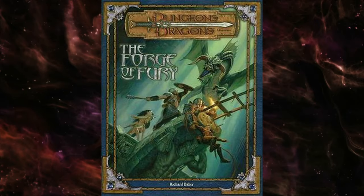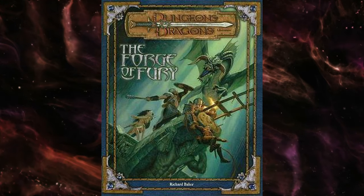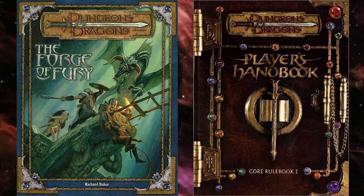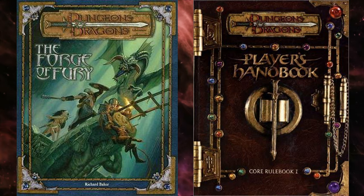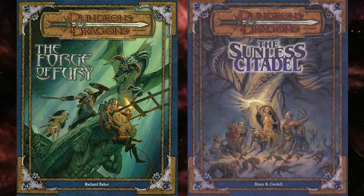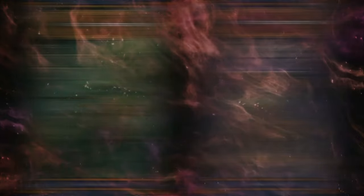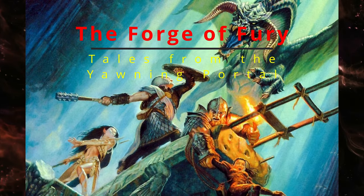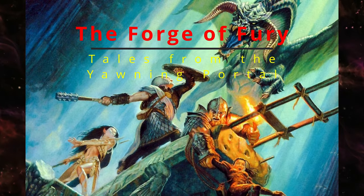The Forge of Fury by Richard Baker was originally published in the year 2000 as an adventure for the third edition of Dungeons and Dragons. The adventure was published shortly after the Sunless Citadel and was designed as a standalone adventure that follows it. I will be covering the version found in Tales of the Yawning Portal, as the story is largely the same. Join me as we explore the story found in Dungeons and Dragons: The Forge of Fury.